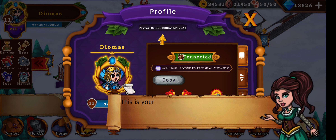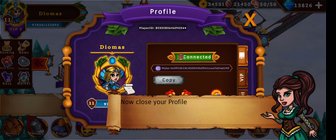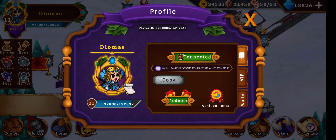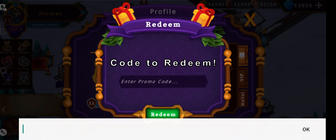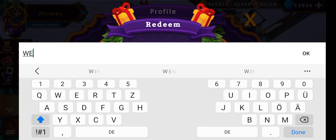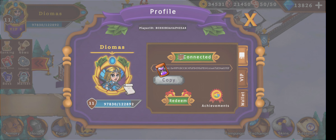Welcome Night — let's go. This is my player ID. I wanted to show you the redeem code. The code is 'Welcome Night' — let's try it. We probably got something because it didn't give us an error message.